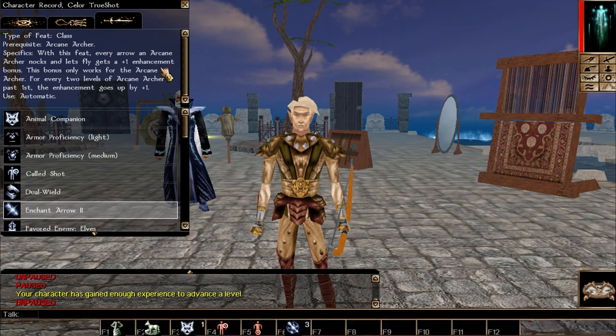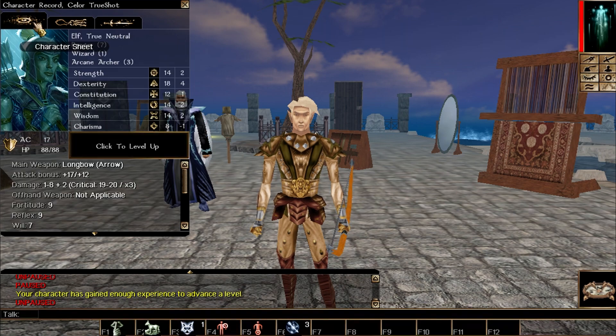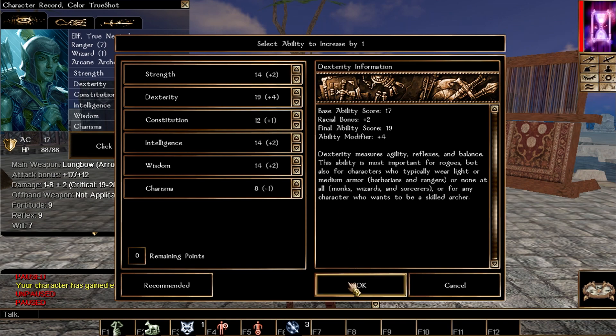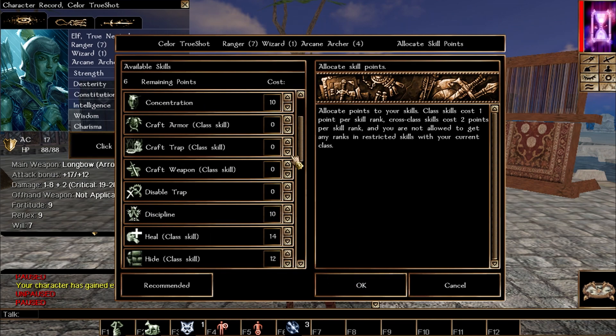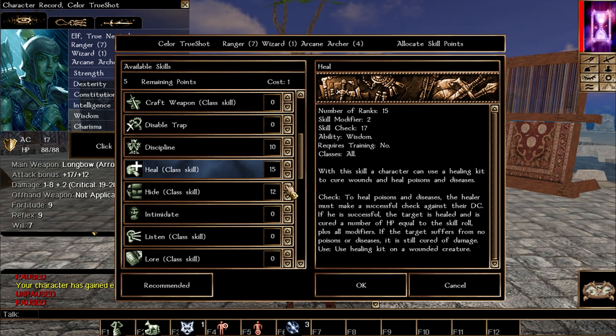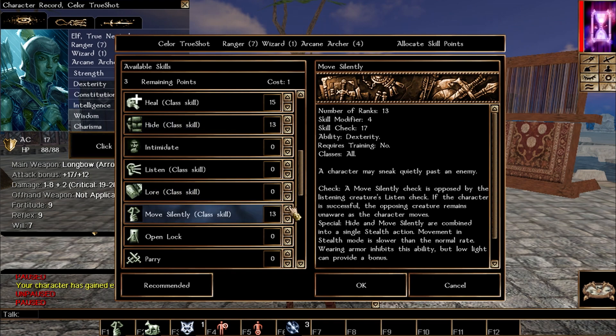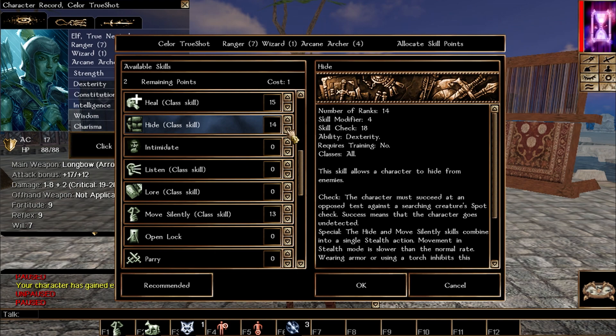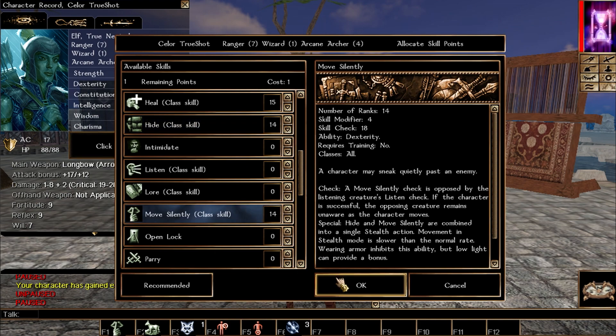That's why the arcane archer class is so valuable for 10 levels. We're going to keep leveling along that path. For attributes: continue putting points into dexterity until it hits 22, then immediately switch all future points to strength. It's an unusual stat build for this video, but it works — I tested it.